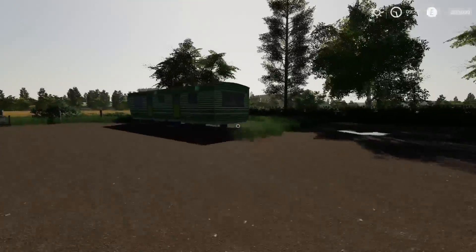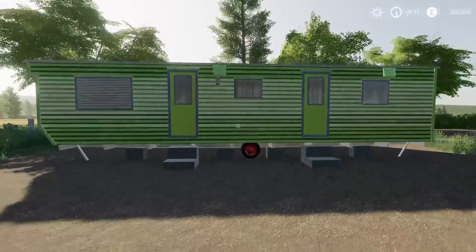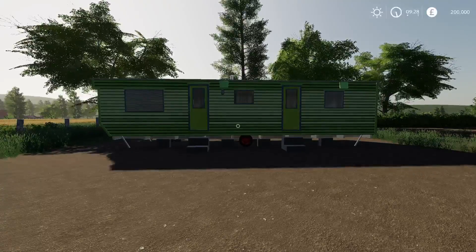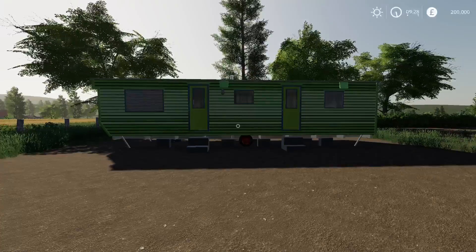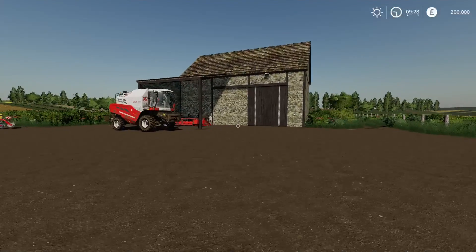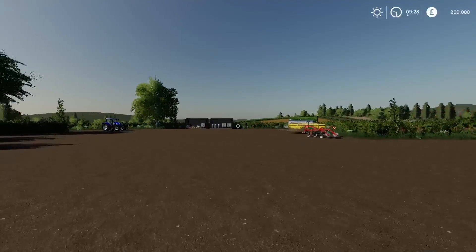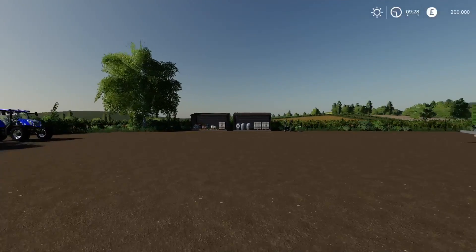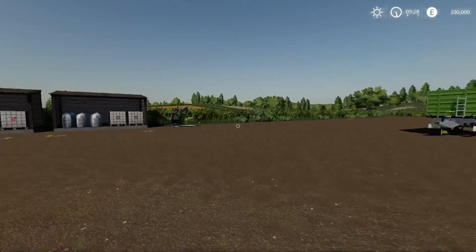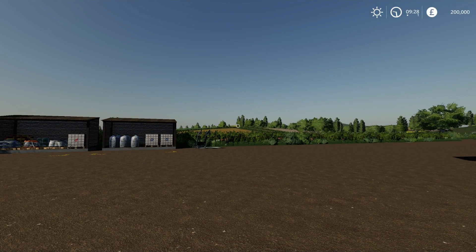Here we are starting not with a farmhouse but with a caravan - this is what we're starting in. It'll do exactly the same job. Once we've got enough money and built up a little bit, maybe we'll buy a farmhouse. For the time being we are living out of a caravan. We've also got a silo because we start off with some crops in it, and we've got the feed building, seed and fertilizer buildings.